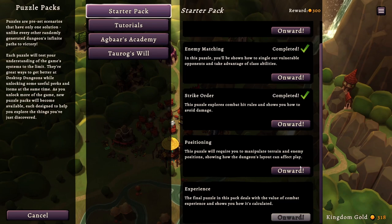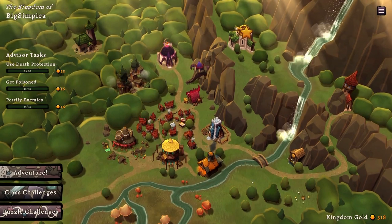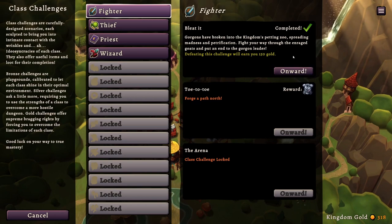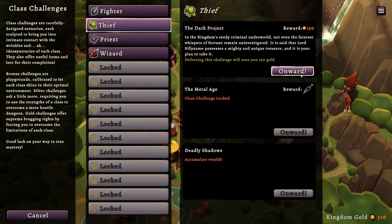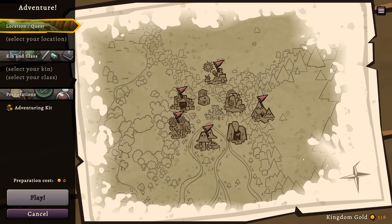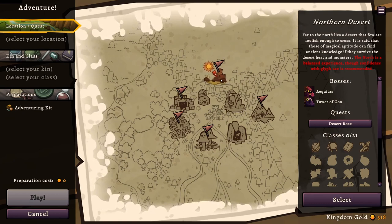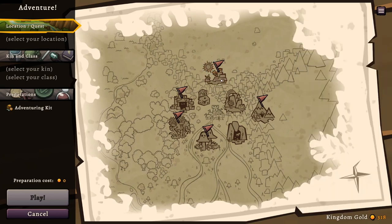This next puzzle will require you to manipulate terrain and enemy positions, showing how the dungeon layout can affect play. I like the idea - the ritual of doing one puzzle before we do an actual dungeon. We could try a class challenge. North is a balanced experience though confidence with glyph use is recommended, so we probably want to play a wizard on this one. Wizard elf is a classic combo.